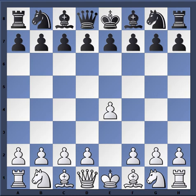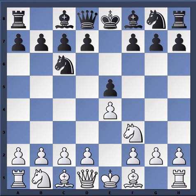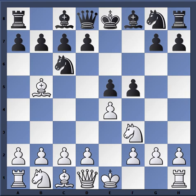Anatoly plays e4 — this is what he played in his younger days when he was rated 2540. Zeitlin plays e5, knight f3, knight c6 — classical approach from Anatoly — and bishop b5. We see the early attack on the e-pawn with f5. This is known as the Schliemann or, depending on what part of the world you play chess in, the Janisch Defense.